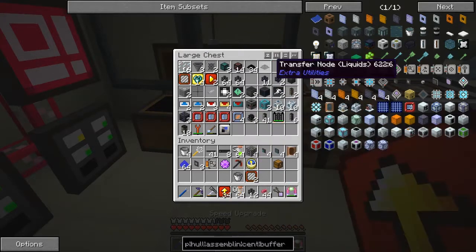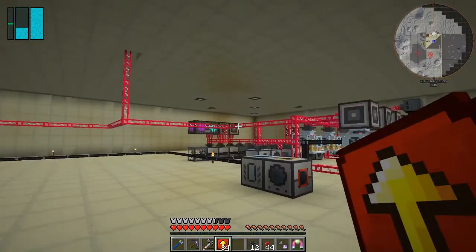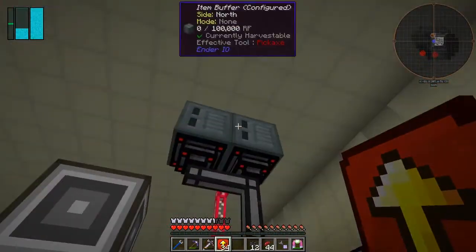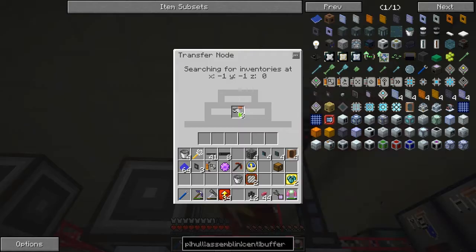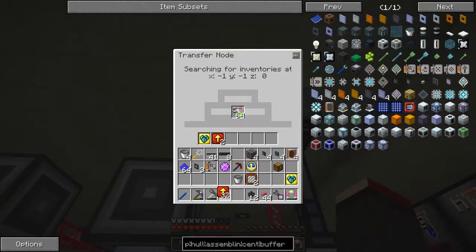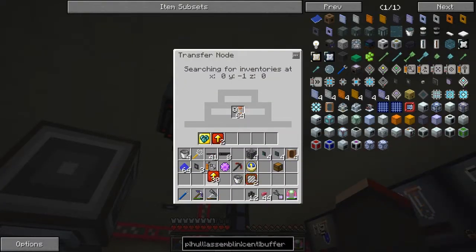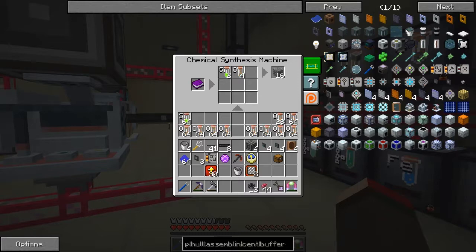We just need some stack upgrades and speed upgrades. Let's add a stack upgrade and a couple of speed upgrades — it doesn't have very far to search so it shouldn't be too bad. Do the same on the other one. Now in here we should start using up oxygen and silicon, and it looks like that's working a treat.